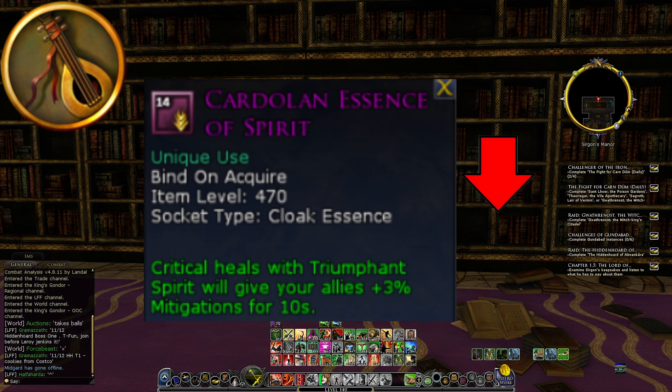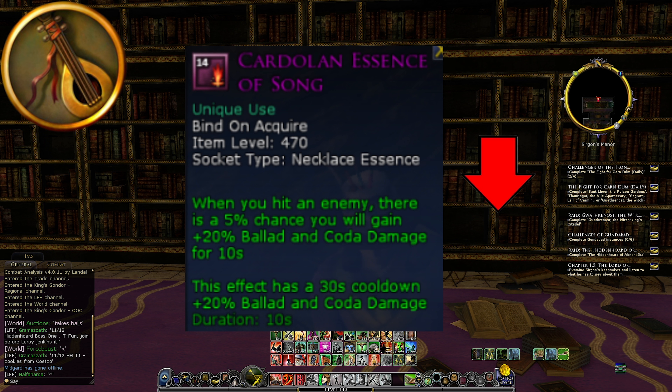The Essence of Spirit is another nerf: critical heals with Triumphant Spirit give your allies 3% mitigations for 10 seconds. If you pop Call to Ireth with Triumphant, you will always crit, meaning you'll always have the mitigation buff — definitely a nerf for the blue minstrel. The Essence of Song is also a nerf: when you hit an enemy, there's a 5% chance you gain 20% Ballad and Coda damage for 10 seconds, with a 30-second cooldown. With all the animation cancelling on a minstrel, you can get a lot of Ballads and Codas in during that 10-second window — definitely a nerf.